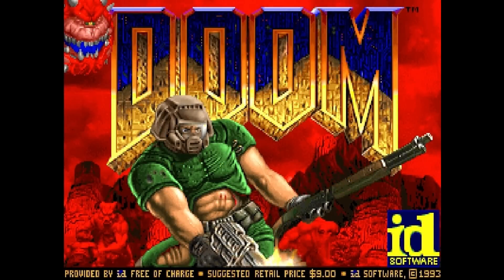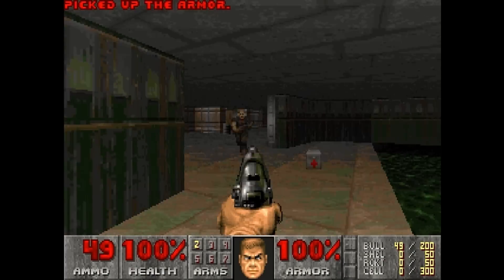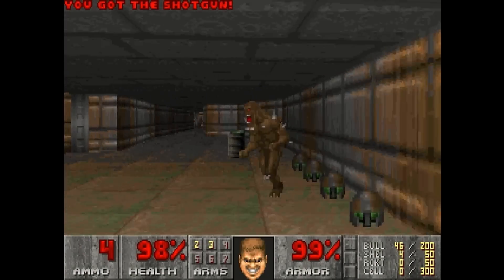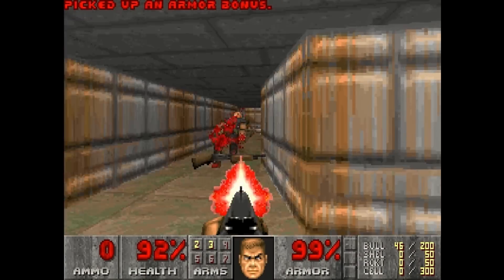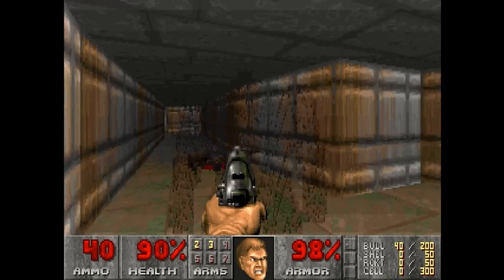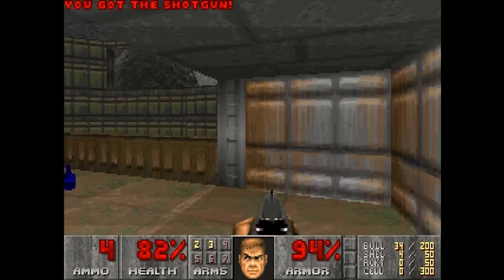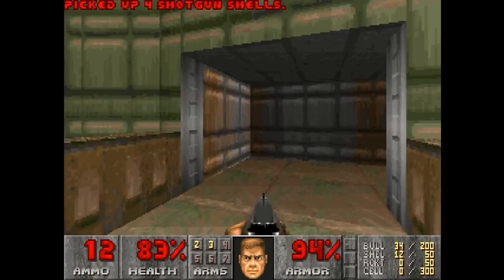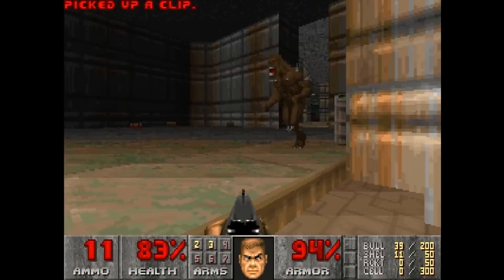Doom was one of the key benchmarks I included in that video, and I jokingly stated that it wouldn't be a 486 video without running some Doom. But there is a reason for that, because in 1993 when id Software released Doom, people quickly realized that a very fast system was needed for the game to run smoothly. Many other games could play well enough on a 386 before this point, but Doom was one of the first games that really needed a 486 to run well.